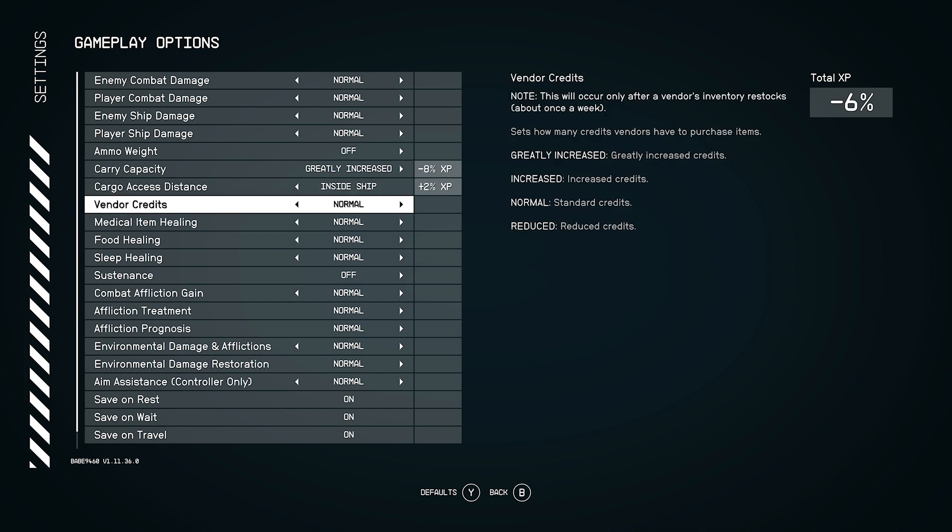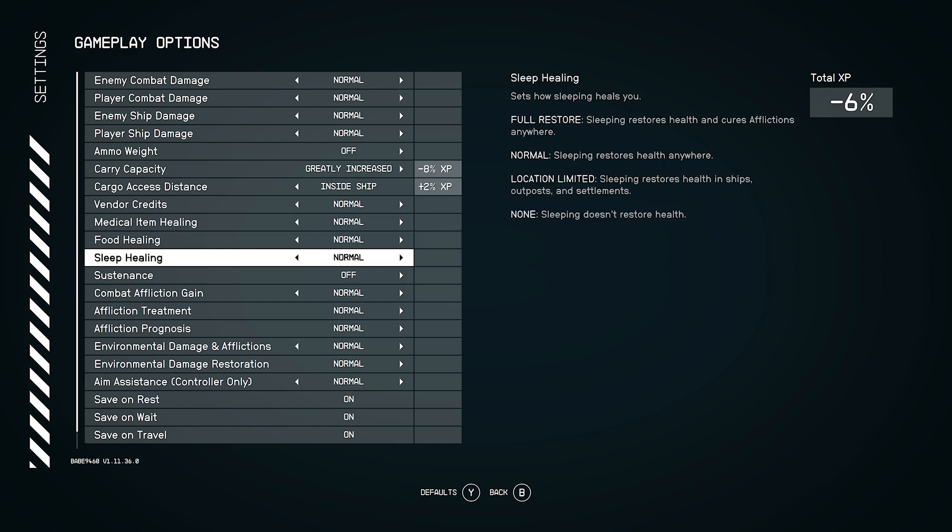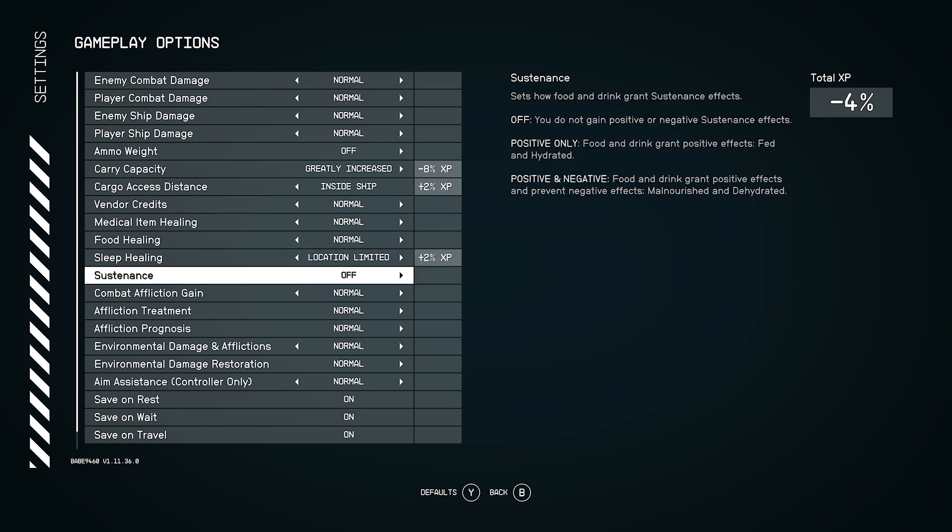Vendor credits — we can reduce their credits. Healing: food healing. We can do sleep healing, though. I could limit the location to get an extra 2%. Sleeping restores health in ships, outposts, and settlements, so it's not doing it if I'm in a wild place. Like in Fallout, you can't sleep while in dangerous areas — when you're not on your ship or in a good spot. So we'll do that.